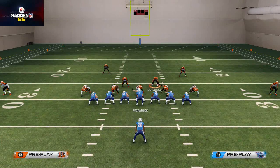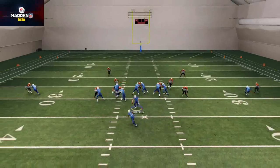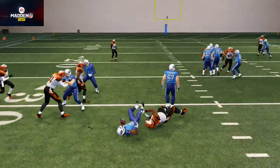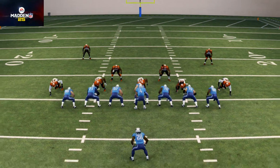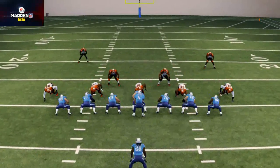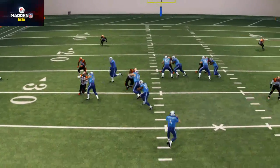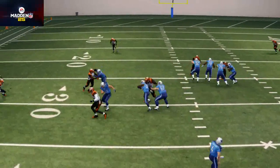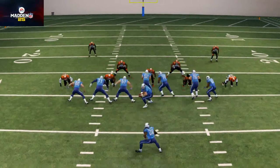Now we're going to do the same thing, put the linebackers in flat zones, but this time we're going to pass commit. Watch what happens. I hope you caught that because it's a very huge contrast for run defense. Watch what the linebackers do when we pass commit — they don't wait, they are flowing to the outside as soon as the play is snapped.